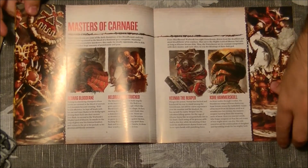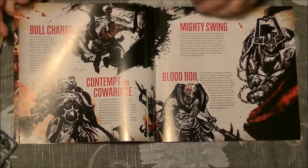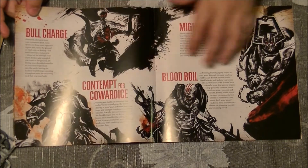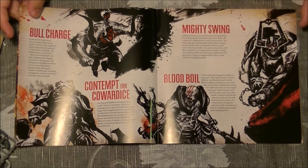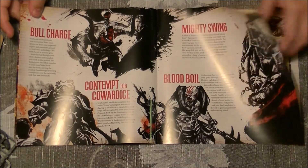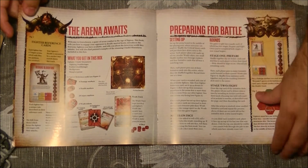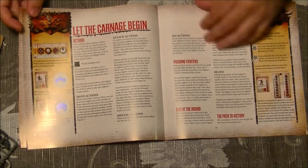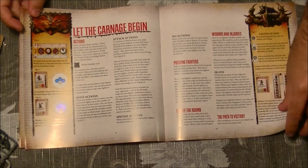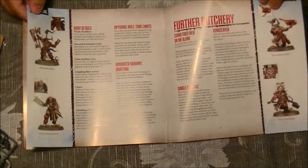Here we have the introduction to the characters. This is the style we already saw in the Everchosen and Archaon books — that comic style. Then we get to the actual rules, and it seems the rules are going to be quite easy and streamlined because there aren't too many. It looks like it's going to be a fun, simple game.